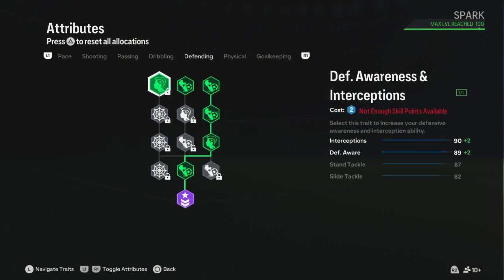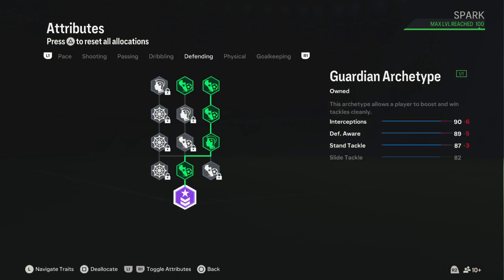For defending, I used the Guardian archetype, which increases almost everything. She has no heading accuracy, but intercept goes from 85 to 90, defensive awareness from 83 to 89, stand tackle from 81 to 87, and slide tackle from 72 to 82. Just boosted everything right up.